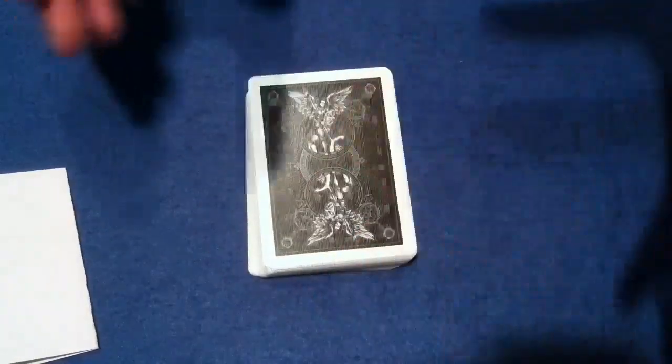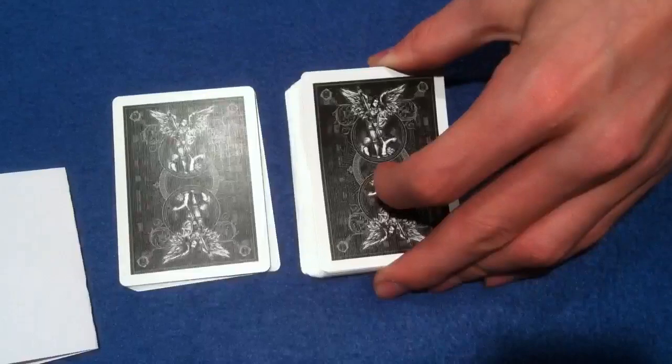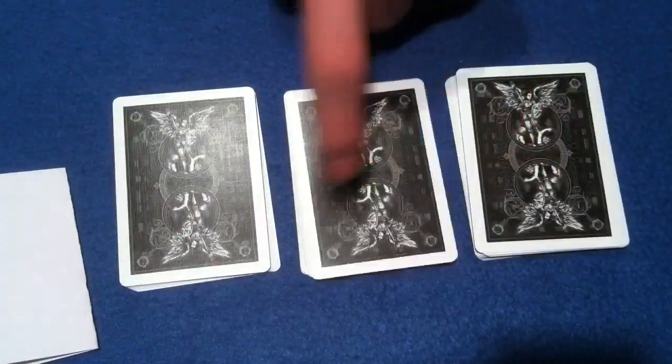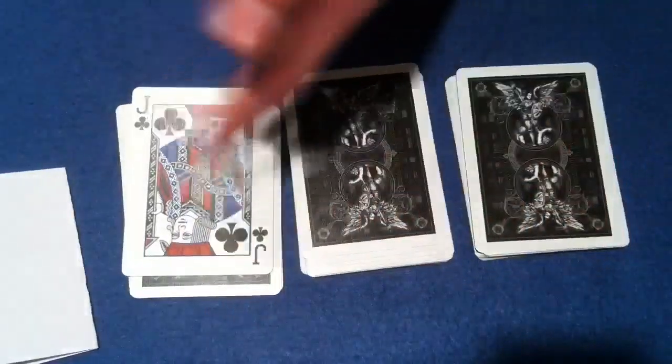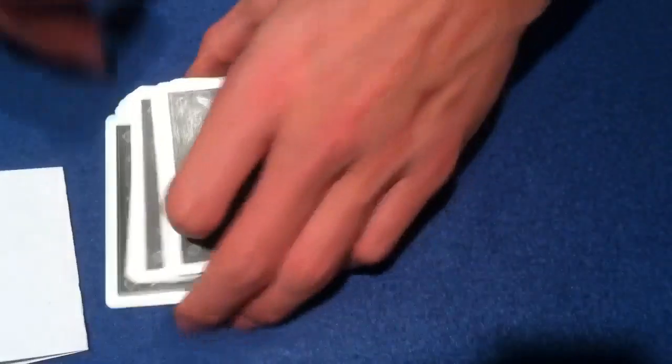Basically what those predictions are going to be is: you're going to cut the pack into three piles. My prediction would be cards one, two, and three — the three cards on top. So the Jack of Clubs, the three of hearts, and so on and so forth. And that is my prediction.